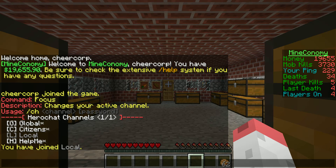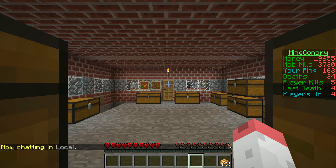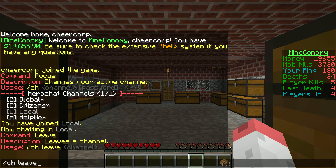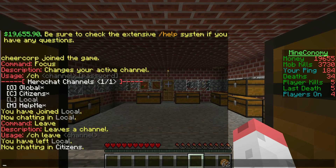Since I joined it, it doesn't mean I am chatting in it. To actually chat in the channel, you have to put ch in the channel. It says that I am now chatting in it. I can do slash ch leave — ch leave local. Since I left it, I can't chat in it, so now I am chatting in citizens.